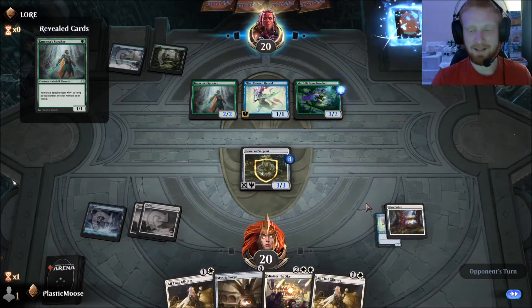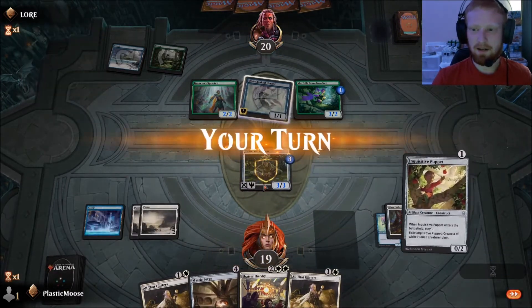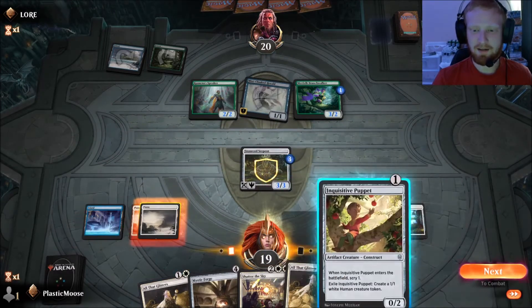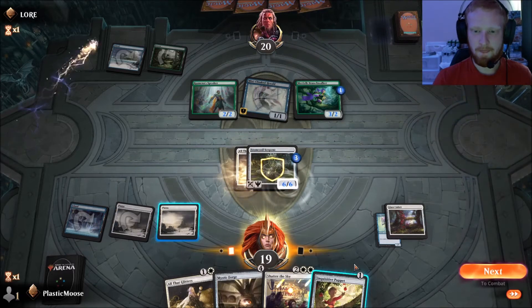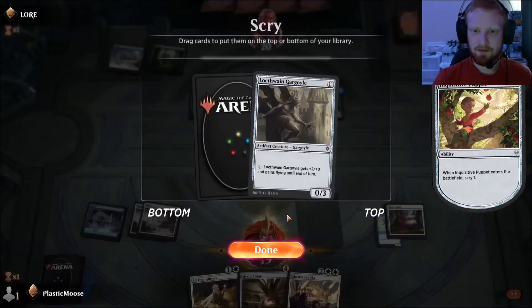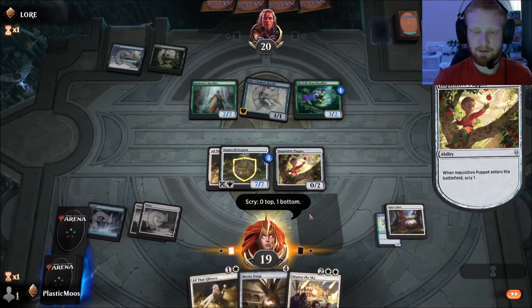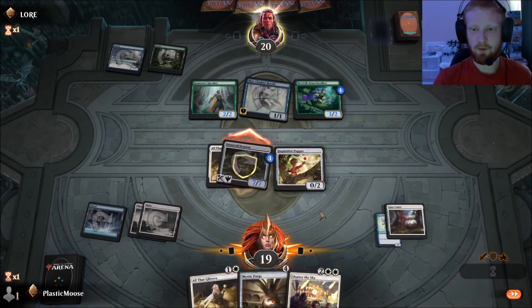Glass Casket is an artifact. He still counts toward All that Glitters. We need a land — swing in for the win. Big boy coming through.